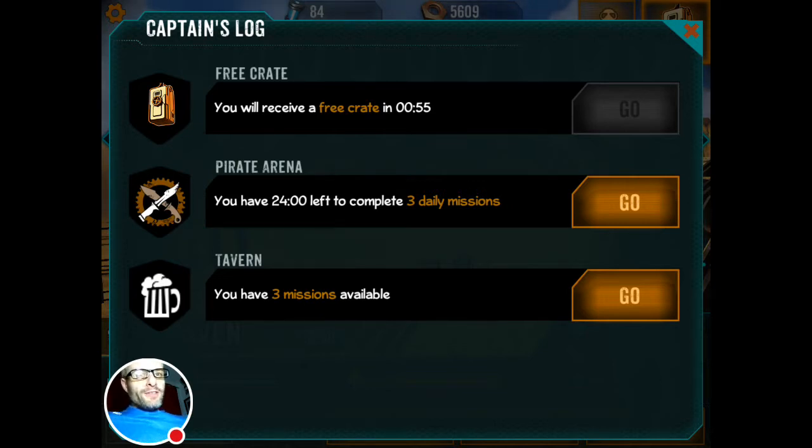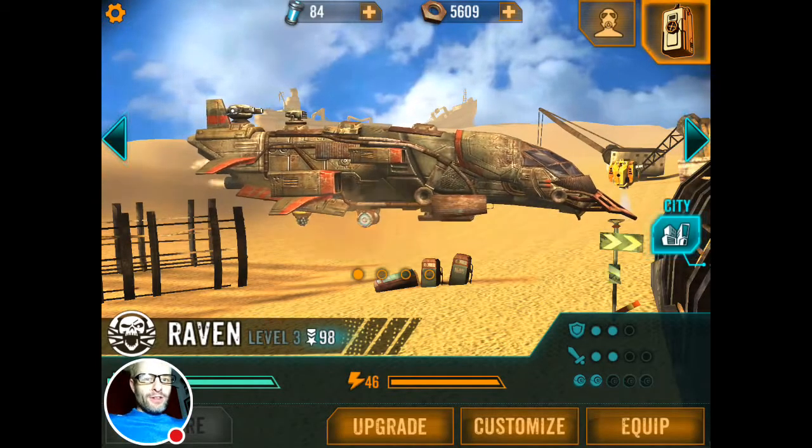Just booted it up. This is the kind of daily communication with the developers, so we can see what's going on here. Three missions available, Pirate Arena. I've got 24 hours left to complete the daily missions, and I'll receive a free crate in 55 minutes. So far so good.